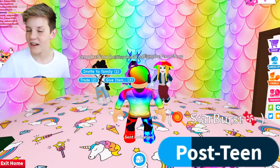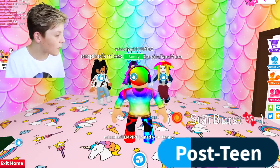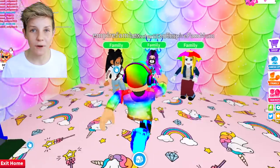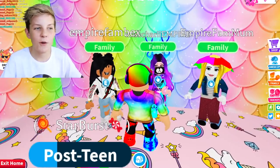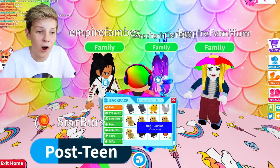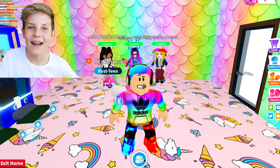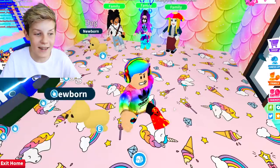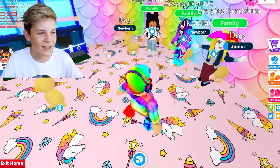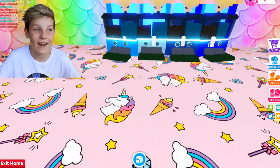Go on each account and they should have a pop-up saying you've been invited to your account's family - accept it on all of the devices. Once all of the accounts are in your family there'll be a green bar above their head. Once all the different accounts are in your family, you need to give them all the pet that you're trying to make neon. I'm just going to try and make a neon dog because it's common and it won't take too long. I'll do give item from backpack and give each account my dog. Today we're going to be leveling up the dog so I can try and make my second neon dog - I'm on the road to a mega neon dog! I'm just going to put one dog in each of the baths right now so I can have one set up for each dog.